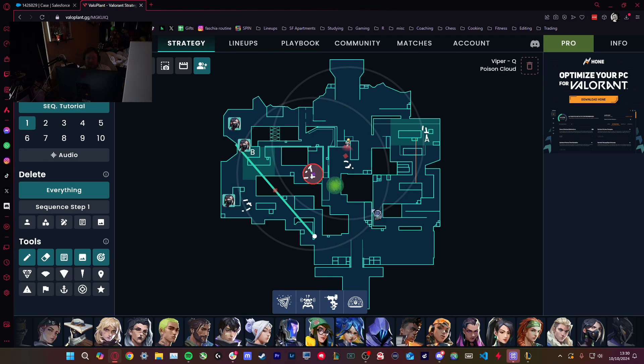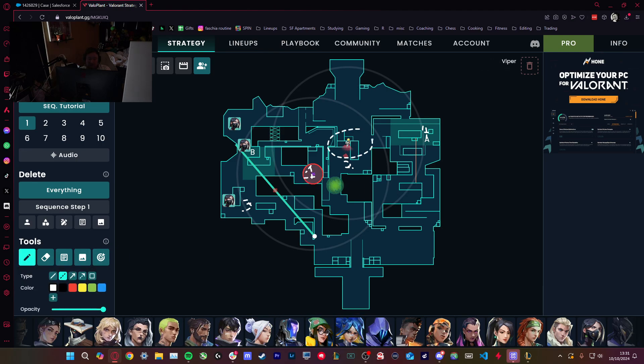But when that doesn't work, what you'll instead see is teams will just default — default as long as possible hoping that the defense will make some kind of mistake or you can find a gap. You have these four avenues and five players, so you want to try and sneak somebody through one of these avenues based off of how you detect that they're playing. If they have KJ, Cypher, or some kind of electric setup watching these avenues, part of our default needs to be breaking those.